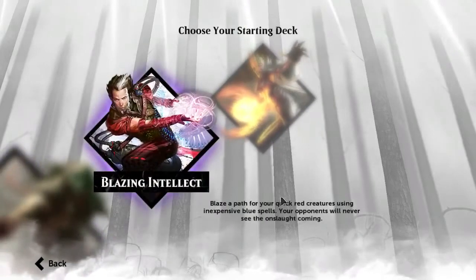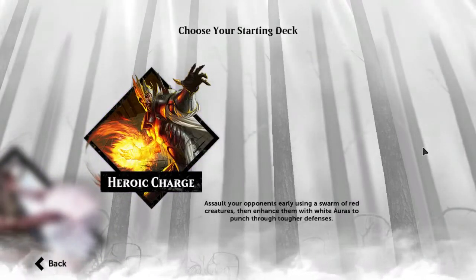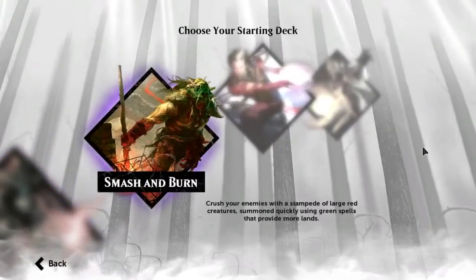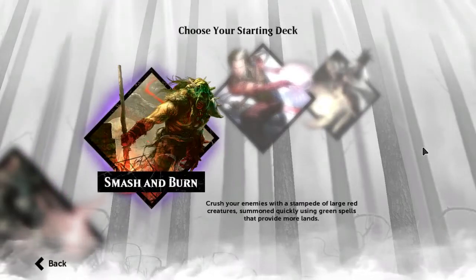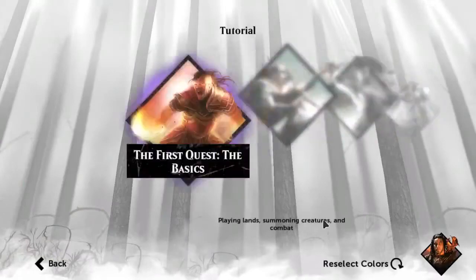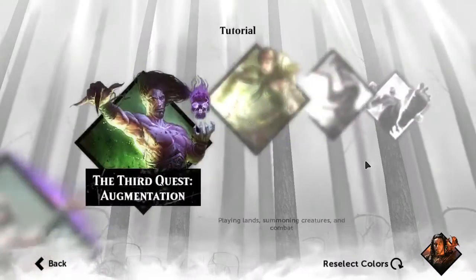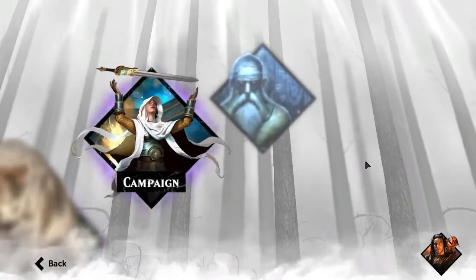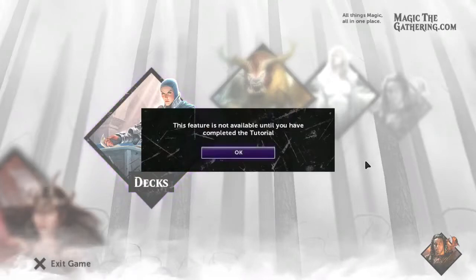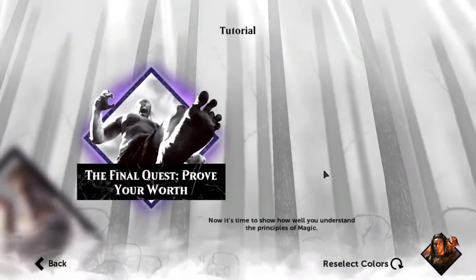Choose your starting deck. We can assault opponents using a swarm of red creatures, enhance them with auras, use quick red creatures with inexpensive blue spells, smash and burn with a stampede of large red creatures, or ramp quickly using green spells for more lands. Let's go ahead with the red option. We still need to finish the final quest — prove your worth and beat the giants.